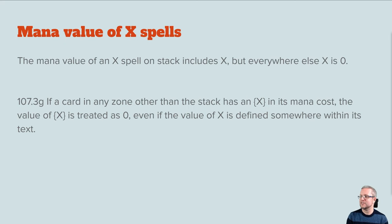Mana value of X spells — a nice and interesting one. The mana value of an X spell on the stack includes the value of X, but everywhere else X is zero. So if a card in any zone other than the stack has an X in its mana cost, that value of X is treated as zero. If it's on the battlefield as a permanent, X is zero. So if you have something that cares about mana costs and the value of X, it will only take effect on the stack.